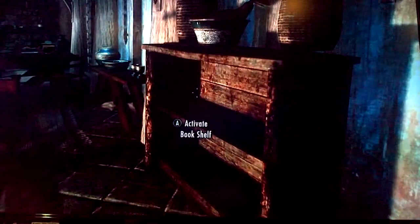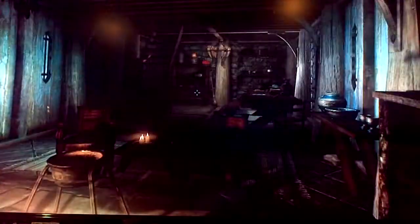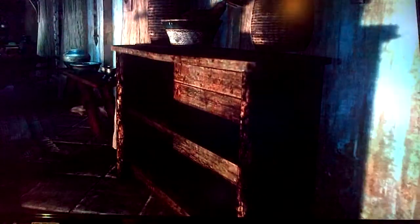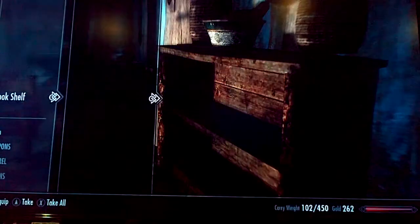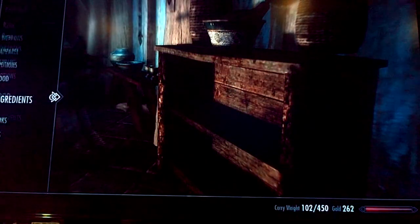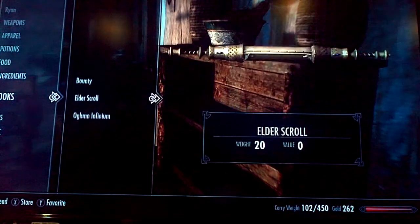Get the Oghma Infinium, and once you're back at your own house, I'm going to show you how to get a house for free and how to get free furniture in a different video — so make sure to subscribe. Once you get the Oghma Infinium, bring it back to your house. It doesn't have to be your house, but usually it is.